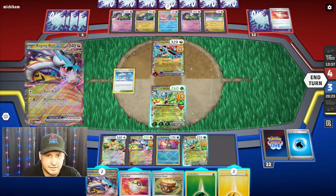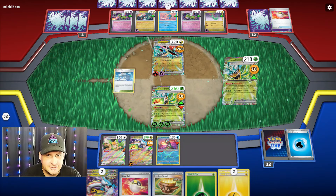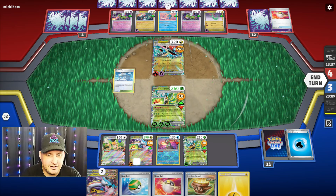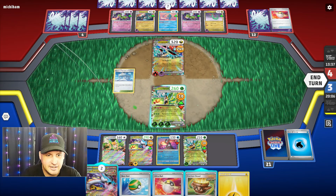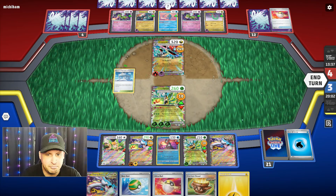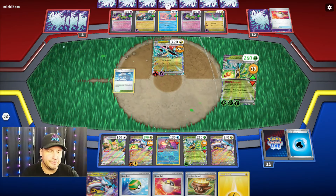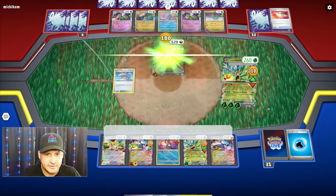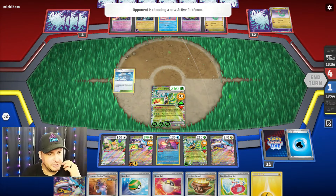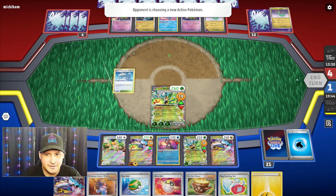Okay, we're gonna Energy Retrieval again for the Lightning and the Water because I can attach now. Get rid of the Water — boom. There's another one. Teal Dance to this one now — Teal Dance, Nest Ball. I can put that down there so now that's ready to attack. Don't think I need anything else — we're gonna put down another Raging Bolt, and just take the knockout — 180. That's it, there you go.